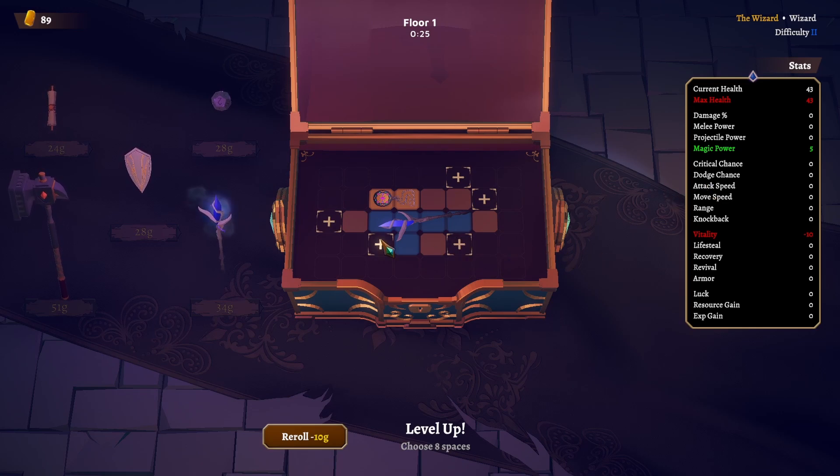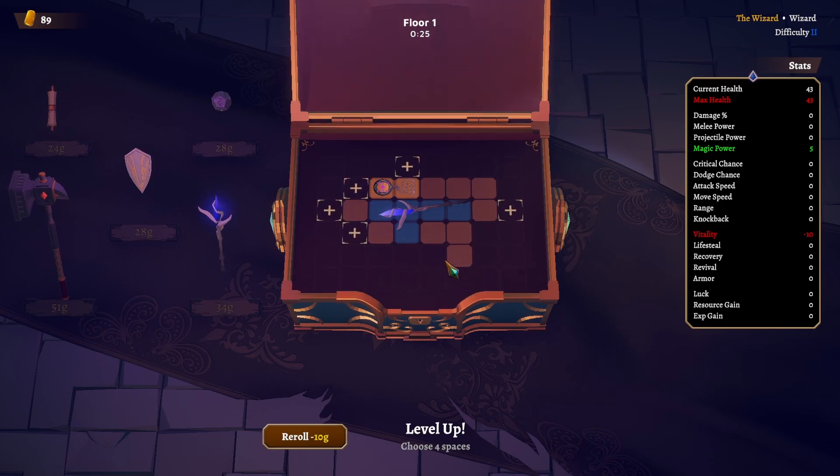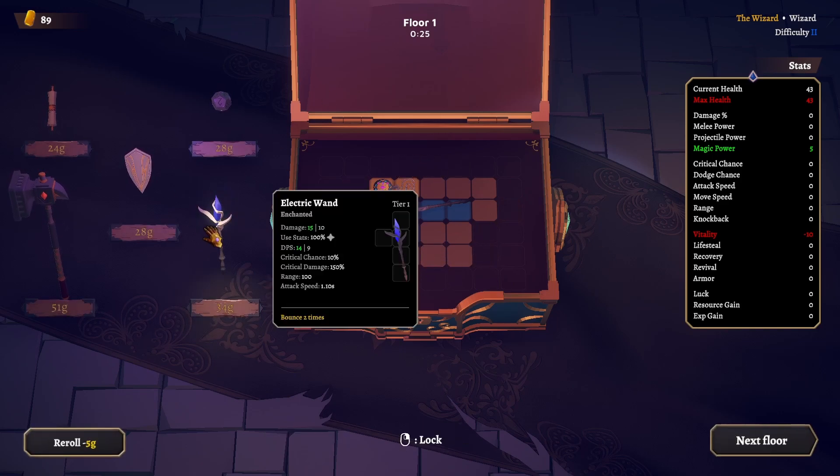We need these two spaces right here — six spaces total, that's nuts. So we'll probably bring it up here. Let's get this one too. I don't want to spend a reroll on an inventory space, so that's a no. Two electric wands right away.